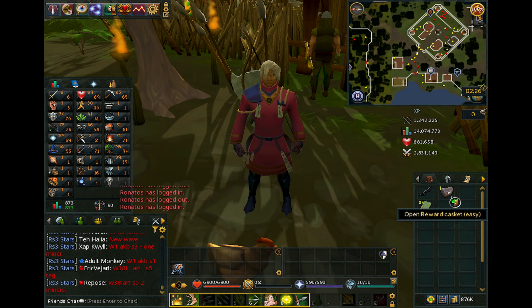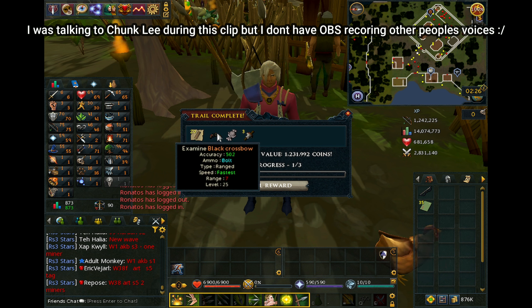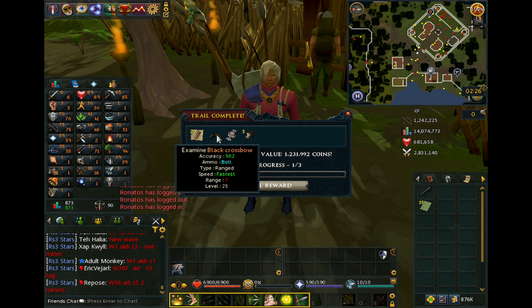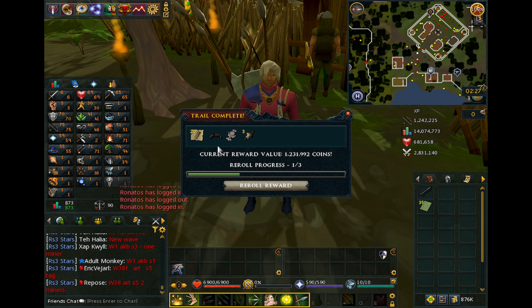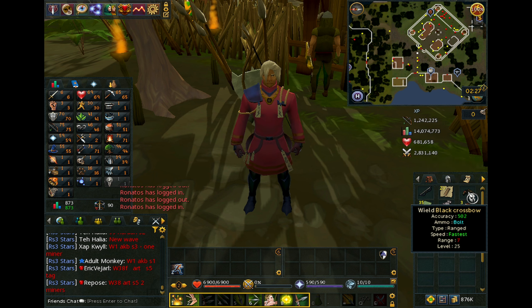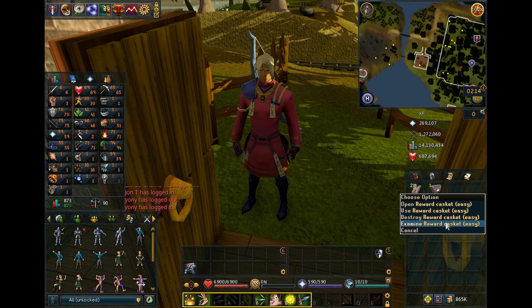This is the very first clue scroll casket we're going to open on the account, and there it is — we got a unique! We got a black crossbow. It's pretty funny that this is my first casket and it's a 1.2 mil item, seeing how easy caskets tend to be very bad. I'm going to keep that until I get Invention because it gives me Fortunate components, so it's going to be really really good.